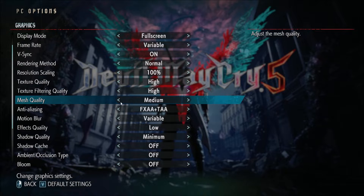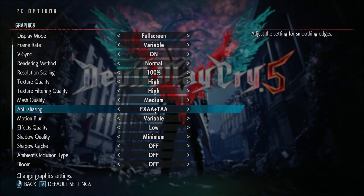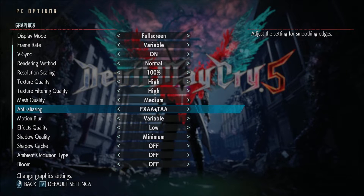Mesh quality, I'm putting at medium. You don't get a huge boost with this — it's pretty much like 2 FPS for each bracket, so not a huge deal. For anti-aliasing, play FXAA with TAA. It will give you like a 2% increase, so use this one. Don't use just the TAA option.